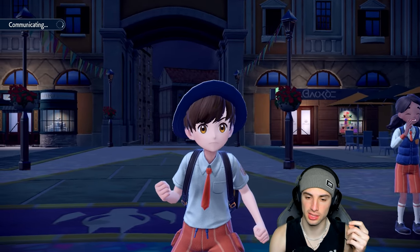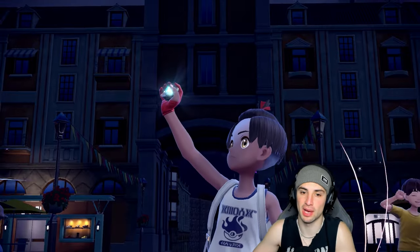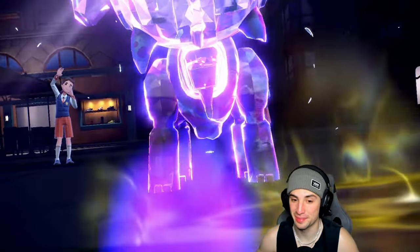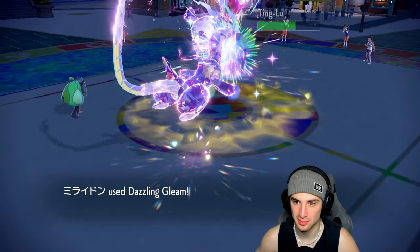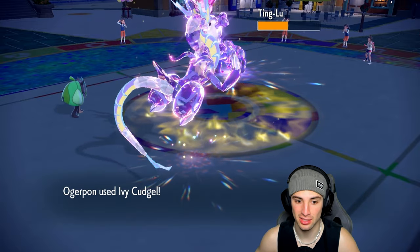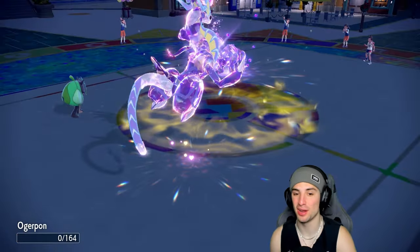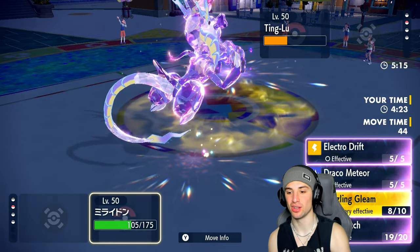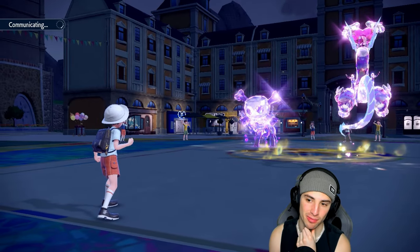We outspeed — going into Ivy Cudgel on top of Dazzling Gleam. I believe Koraidon still has a Tera because it didn't Tera either Koraidon, Flutter Mane, or Raging Bolt. The Tera has to come out here. Sure enough, they finally use their Tera type — straight Poison. That's actually a really good Tera type. Unless we hit them with Stomping Tantrum we might struggle. We're Choice-locked into Dazzling Gleam in terrain at least. Heavy Slam comes out though and takes out Ogre Pon — we might lose this.